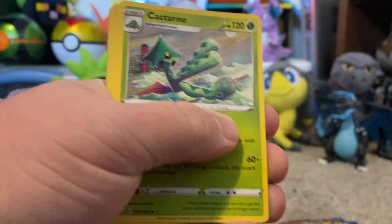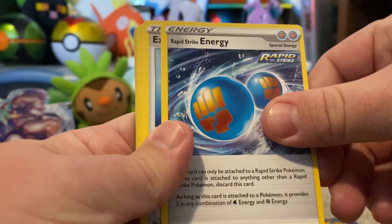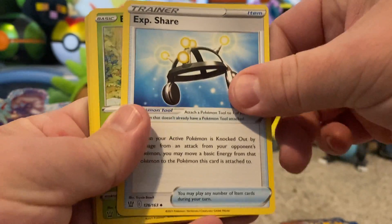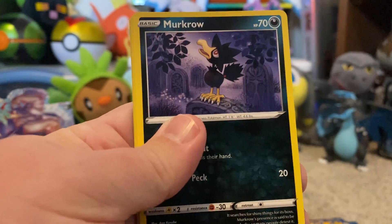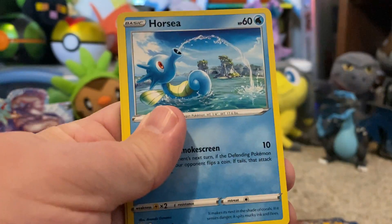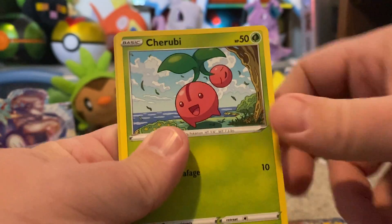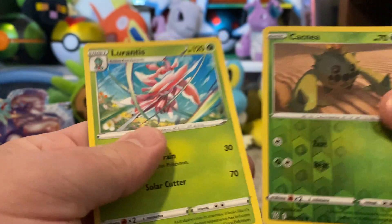Fighting Energy, Cacturne, Rapid Strike Energy, XP Share, Bellsprout, Bronzor, Murkrow, Horsea — keep it all, Horsea — Cherubi, reverse Cacnea, and a Lurantis.